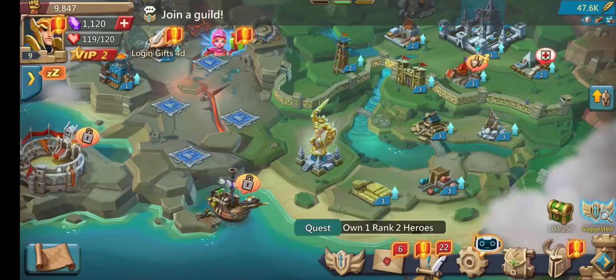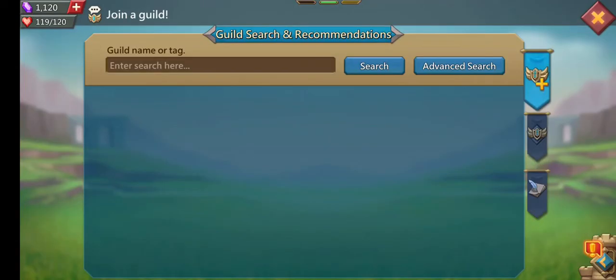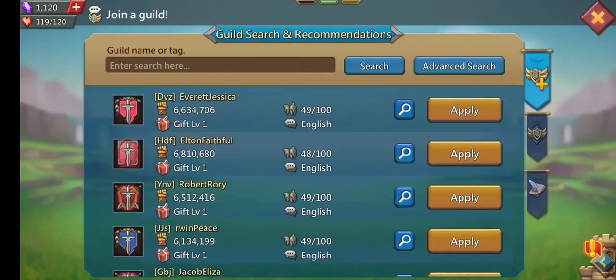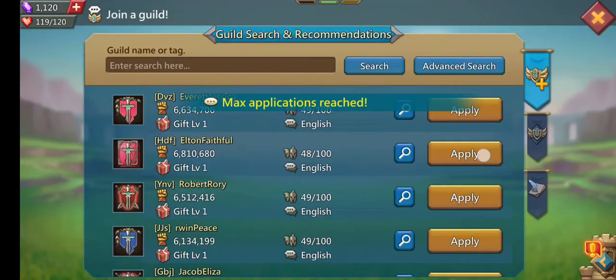As you can see, you've left the Guild. And now to join a new Guild, tap on the Guild icon once again. Then go to this one right here, search for the Guild you want to join, and click on Apply.